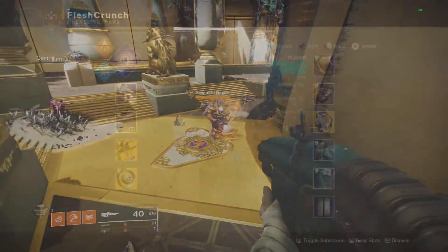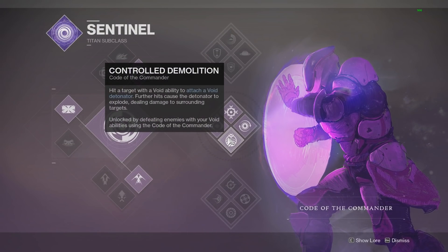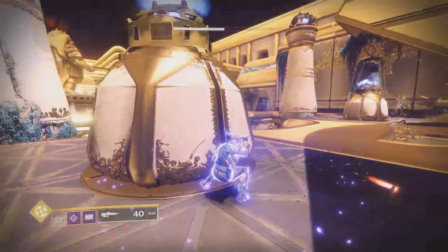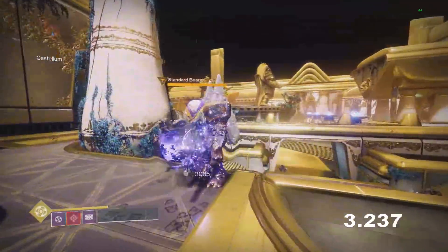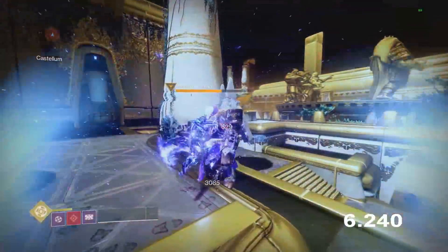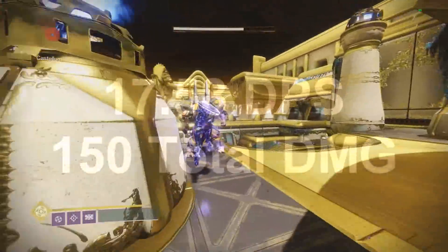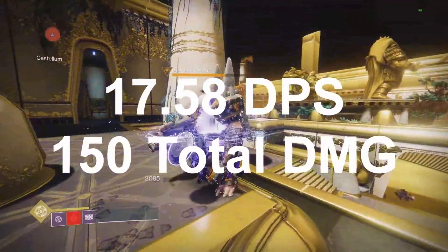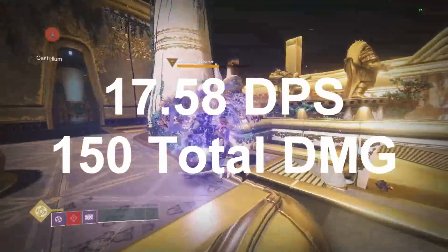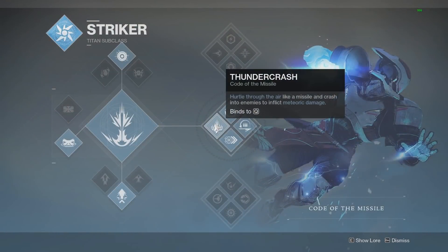The heavy attack method is definitely the better way to go with Burning Maul. Moving on to the new Sentinel with the Banner Shield, which is all about void detonations. Using jump combos, in 8.5 seconds I did roughly 150 total damage — that's 17.58 damage per second, the highest damage per second of any roaming super tested so far.